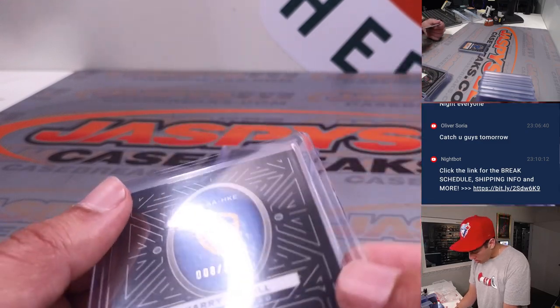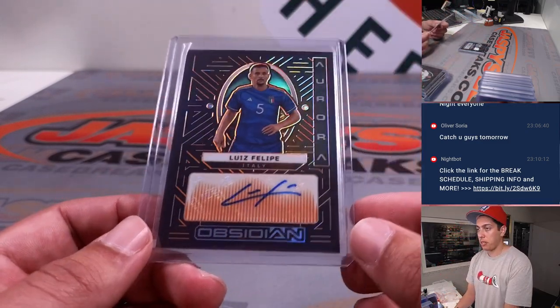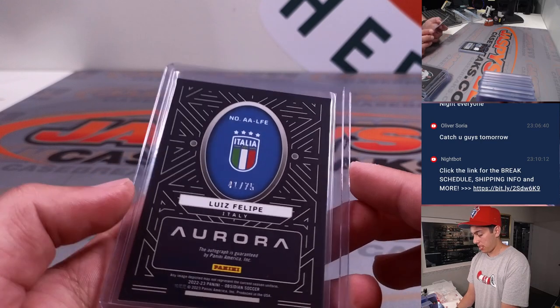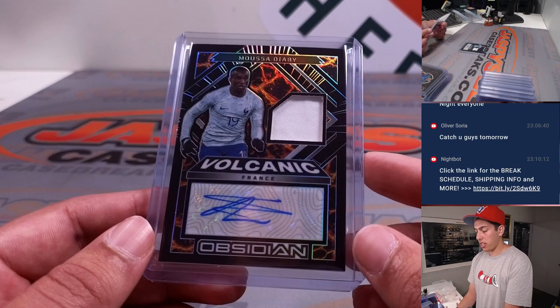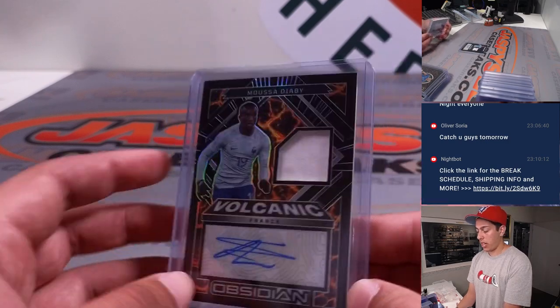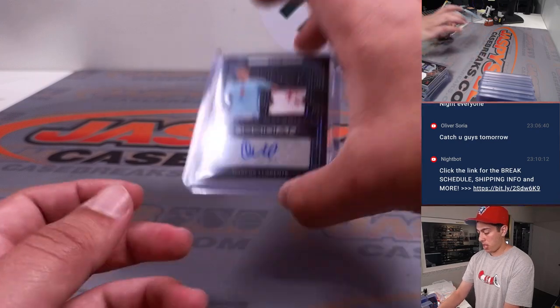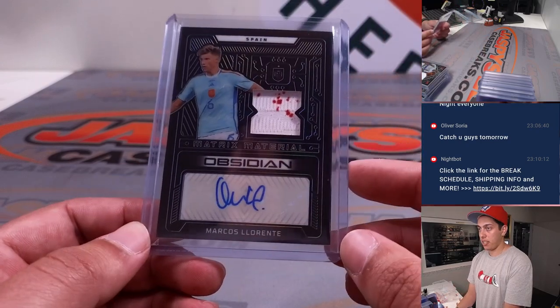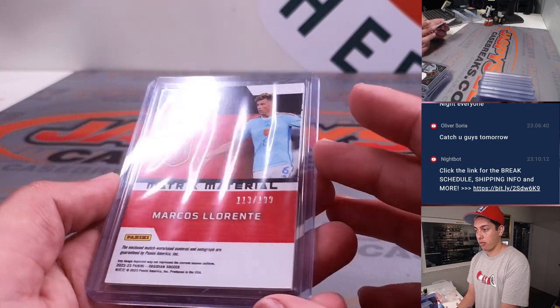Weird numbering. Luis Felipe out of 75 going to L. And the patch autos — Musa Diaby Volcanic out of 199 going to M, and Marcos Lorente with some blood on the patch it looks like, going to M as well, that one is out of 199.